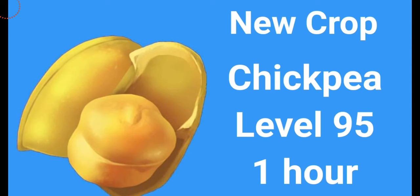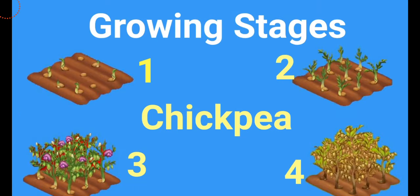Now let's have a look at the stages of its growth. Just like any other crop, the chickpea has growing stages — stage 1, stage 2, stage 3, and the final stage when you'll be able to harvest it. I kind of like stage 3 but to be honest stage 4 I sort of dislike — it's not really that attractive. Kind of reminds me of those wild bushes in a barren land, similar to the sesame seeds that I don't like. It's still a crop in the game and I love Hay Day so I love all the new crops.